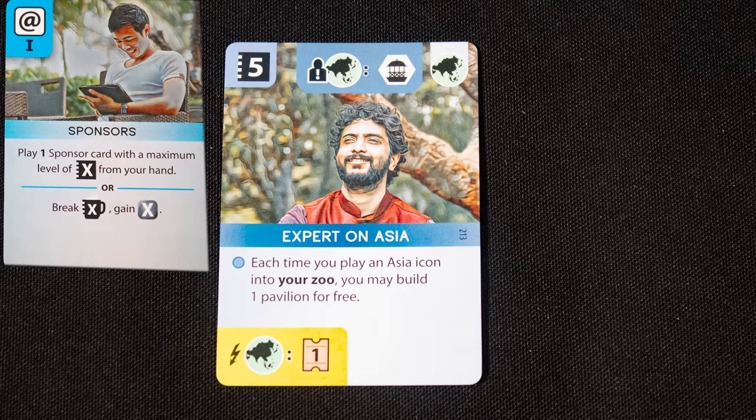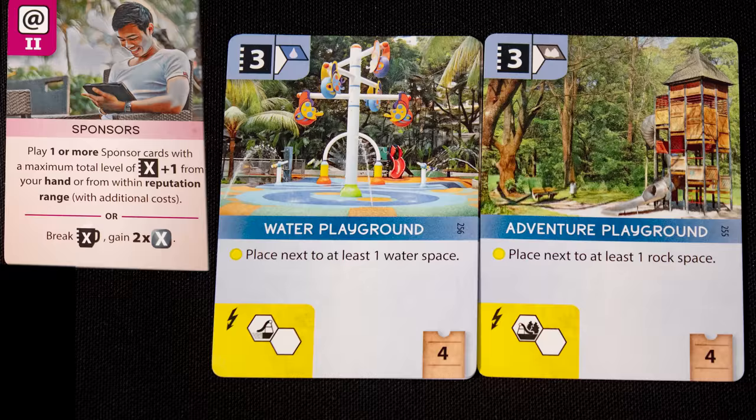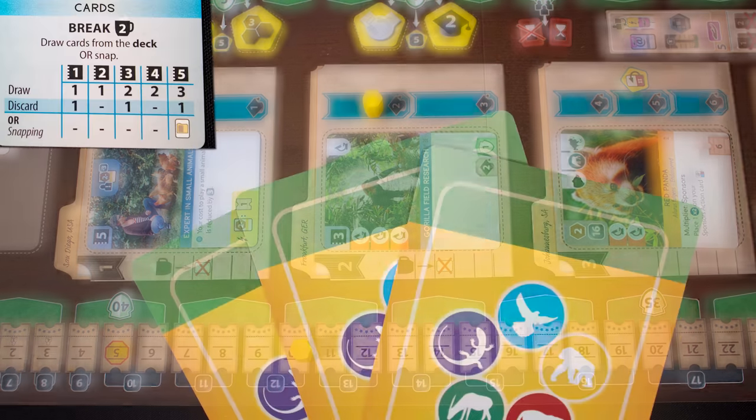The Sponsors card lets you play a blue card up to its strength — these cards are ongoing bonuses. Sponsors too lets you play multiple cards. Sponsors can also be used to get money.